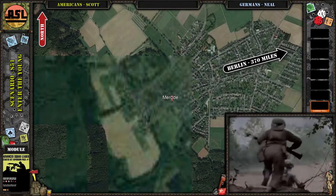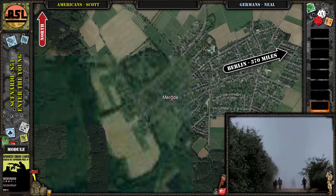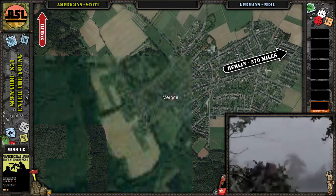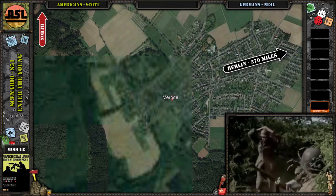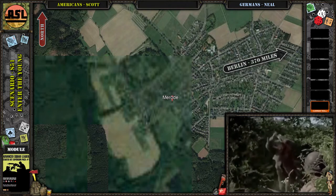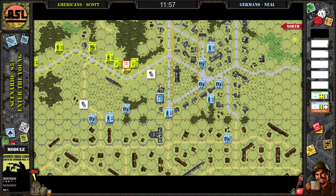This takes place just inside the German-Belgian border. The Americans are pushing towards Berlin — about 370 miles west of Berlin at this point. This is mostly an infantry scenario, as most of the starter kit ones are. Simple for us as we get back into the rules.